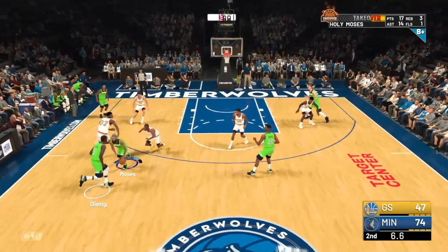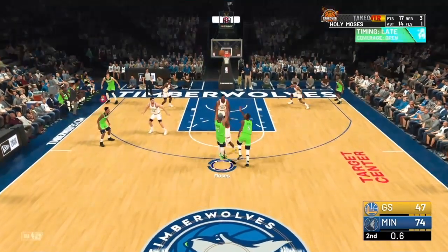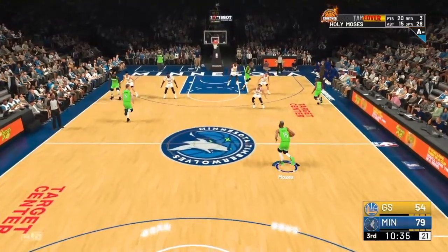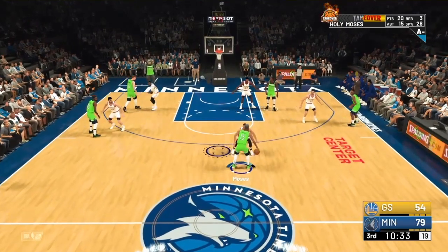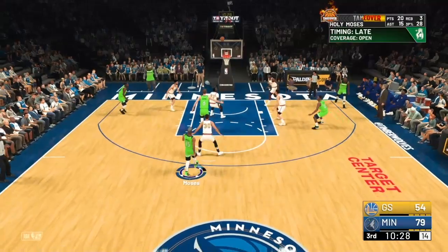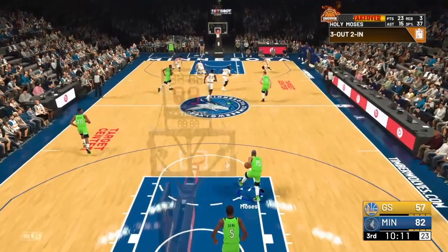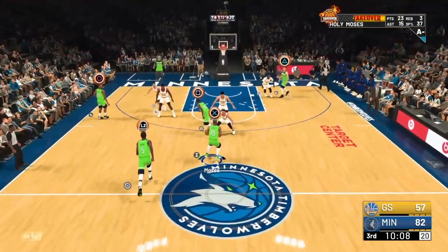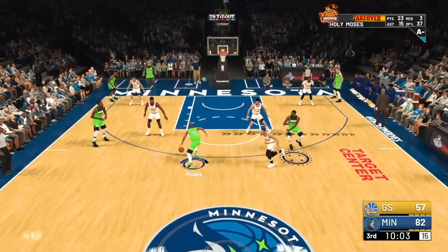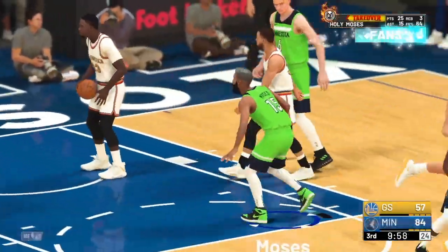I lost a bet to AD so he made me have a unibrow. Before the half — if you don't want to do the pick and fade, you can keep it yourself, let him set the screen, bang, that's it. You always have options: you can either do pick and fades, or if you're a three-point shooter just shoot it yourself. I probably need to be doing more three-point shooting consistently from limitless range — you get way more MyPoints from limitless range.